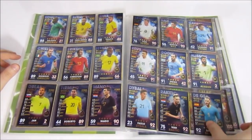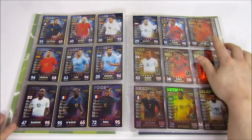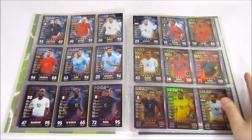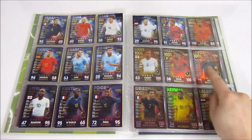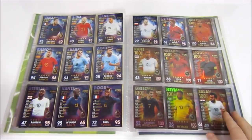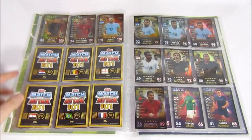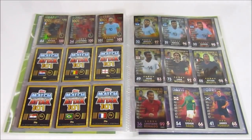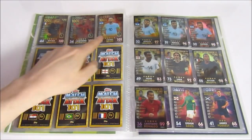The top 10 — starting with Van Dijk. The 100 Clubs have a subtle orange effect that makes them stand out as worthy of that status. The top 10 are Van Dijk, Kane, Hazard, Modric, Griezmann, Neymar, then 3rd, 2nd, and 1st. Let us know in the comments — do you agree with those positions or would you put them in a different order?